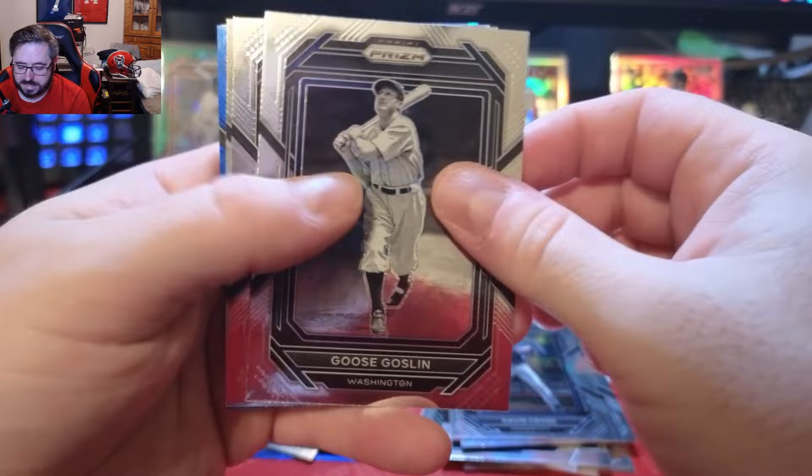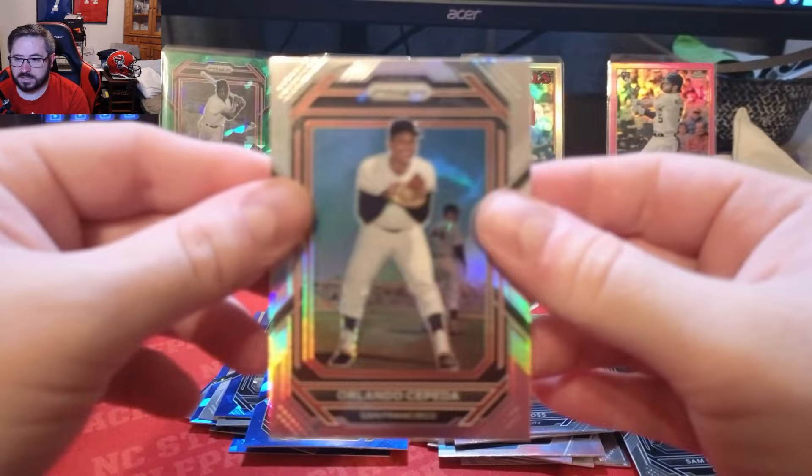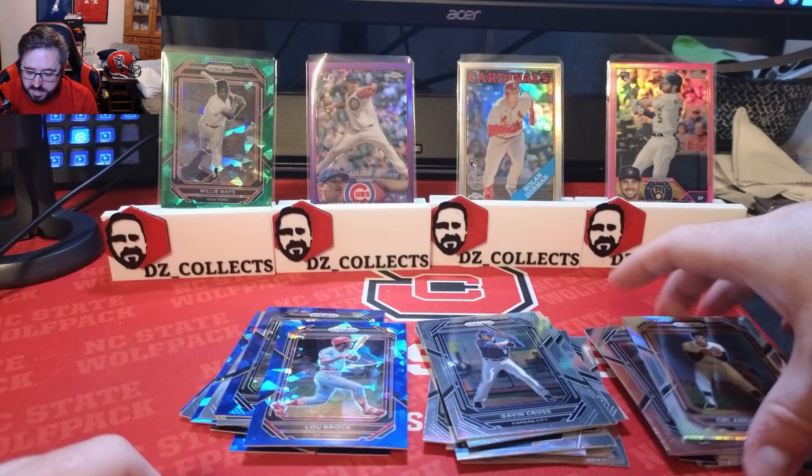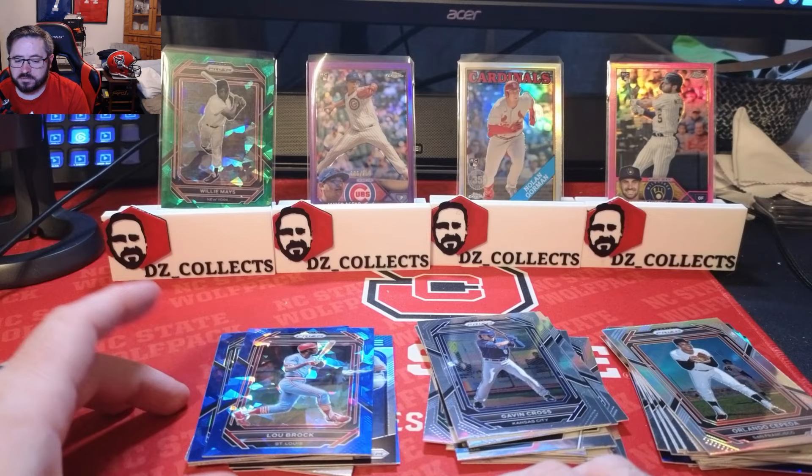Last pack — can we hit something, maybe an auto? Doesn't look like it. Gavin Cross for Kansas City, Goose Goslin Washington, Sam Crawford Detroit, an Orlando Cepeda prism, and our last card is a blue atomic Lou Brock for the St. Louis Cardinals. That is the video — a pretty short retail rip. Let me know your favorite card down below, thumbs up if you liked the video, please consider subscribing. Thanks for watching, until next time take it easy!